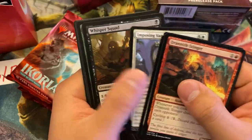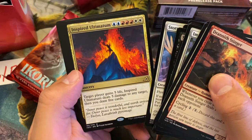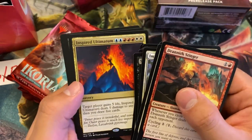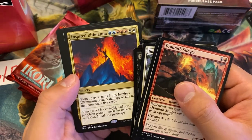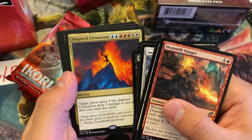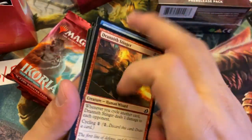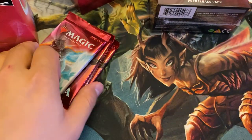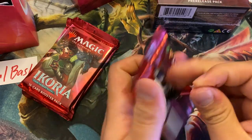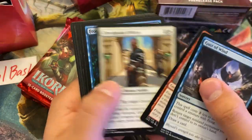Another Stinger, another Heron, and Inspired Ultimatum. I'd probably grab Inspired Ultimatum pack one pick one. I'm a big fan of going four or five color — non-monstrosity nonsense with tap lands, really trying to get there type of deck. That's how I roll, especially with this format. It's just more rewarding and more fun.